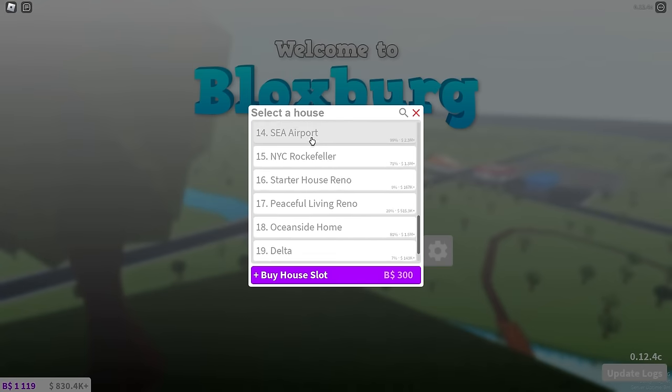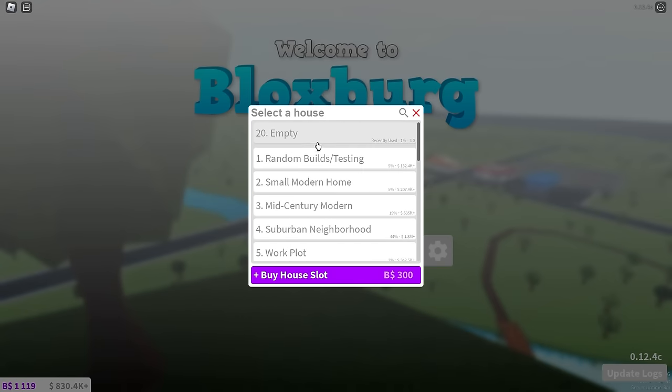Looking at my plots, we have a total of 21 plots. A few of them are empty, and some are works in progress. Plot 20 was empty. Anyways, let's start with the first plot — random builds and testing.